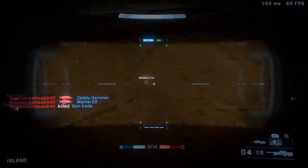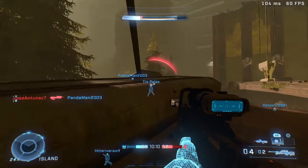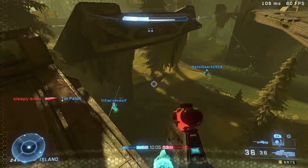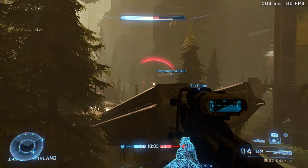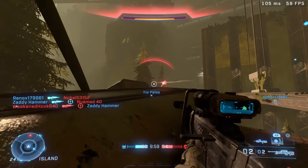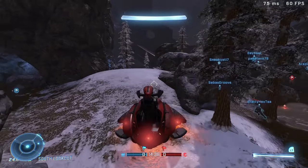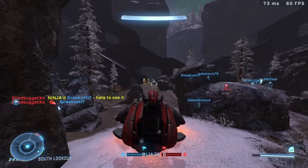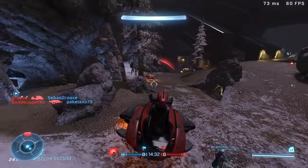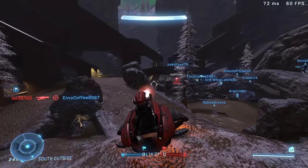There's not much to say on Refuge because that's pretty much just Headlong, and Headlong is already good. Well done to all the creators — I think they're absolutely stunning. My only problem is I wish there were more unique aesthetics, but you're kind of limited with what you can do in Forge. It's mostly UNSC stuff with some Banished, so I would have liked to see a more unique Banished map to mix it up.